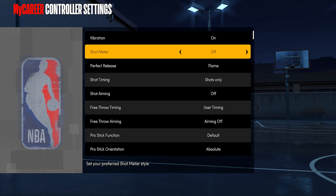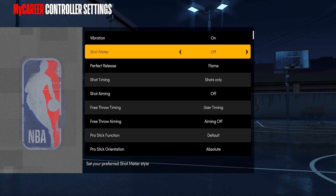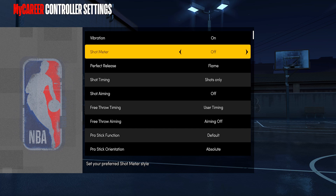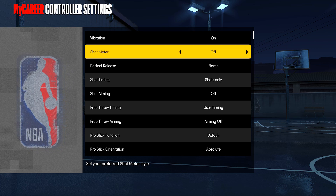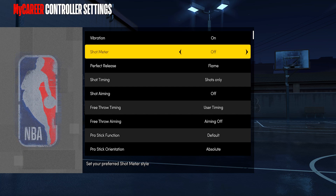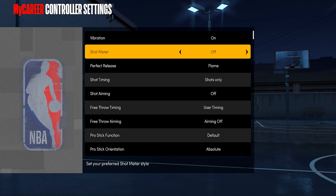The next tip is your shot meter. Go ahead and go over to your controller settings and make sure you guys turn off your shot meter. I cannot say this enough — since 2K20, shot meter off has been the wave. Most of the people I come up against who have a shot meter on, I'm going to let you shoot because this year's shot meter is very, very delayed and it actually hurts you instead of helping you. Just turn your shot meter off, get that muscle memory down, and it's just way easier.